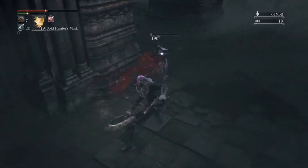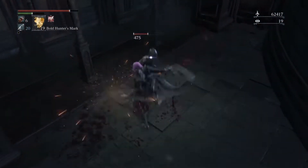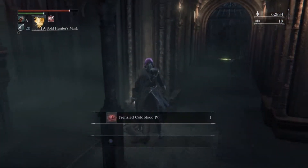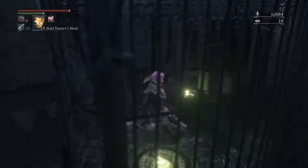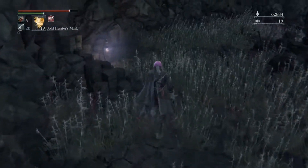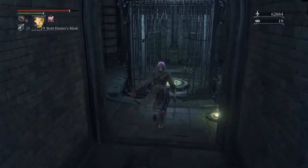These little guys here won't attack you unless you attack them first. But later on — sooner than later — they're going to start attacking you because their leader told them to. Here's a shortcut we're going to unlock. This is the first of many shortcuts, and it brings us back to that lantern with the giants. Remember the giants from last episode? Yes, they are here, and that's where the first shortcut is. There are many more to come in this area.